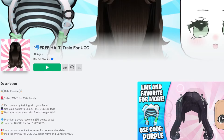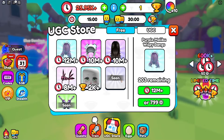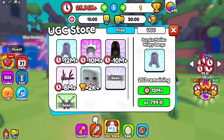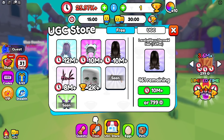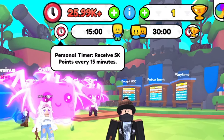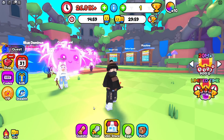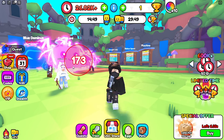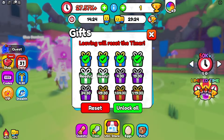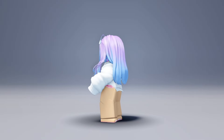Join the game called Train for UGC. When you join the game, click on the UGC store icon to see the available free items. You'll find two free hairstyles: Purple Malibu Wispy Bangs, which costs 12 million time points, and Lovely Wavy Mermaid Hair, which costs 10 million time points. There's a timer that gives you 5,000 points every 15 minutes — just click the sword icon to start it. You can also earn extra points by clicking on points that appear on your screen, spinning the wheel, and claiming rewards. Here's how the hairstyles look when I wear them — both of them are so adorable.